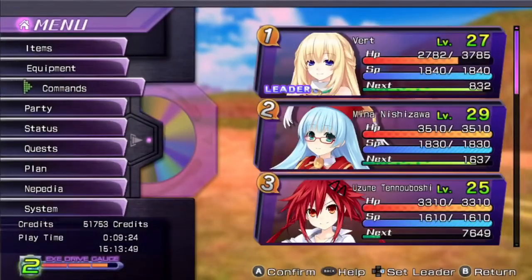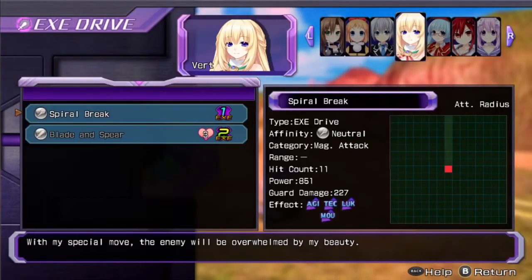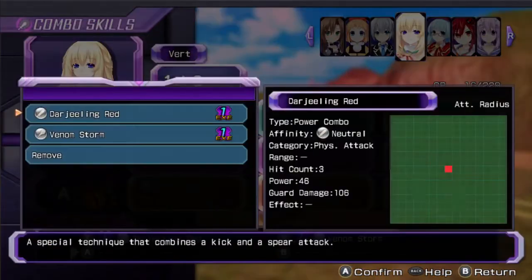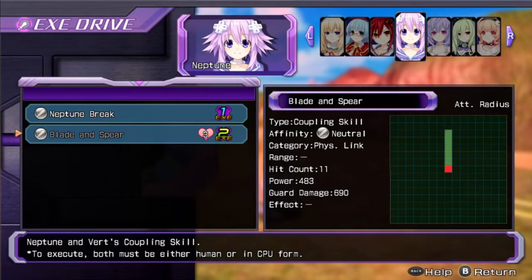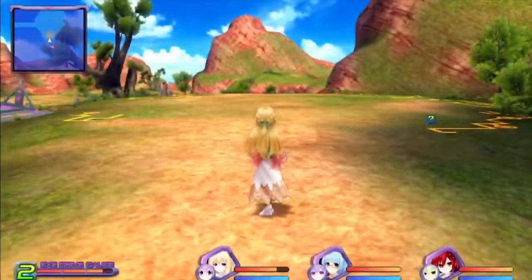You know what I forgot to do? Let's go to Combo Skills — I need to set this. The thing with Neptune is not an EX Finish — it's an actual EXE Drive skill. So this will consume like two EXE meters. Both must be in either human or CPU form — you can't have one be human and one be CPU.